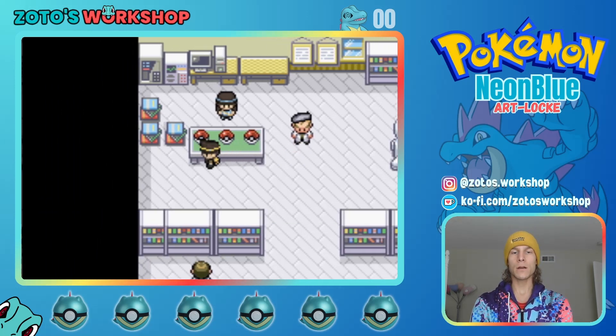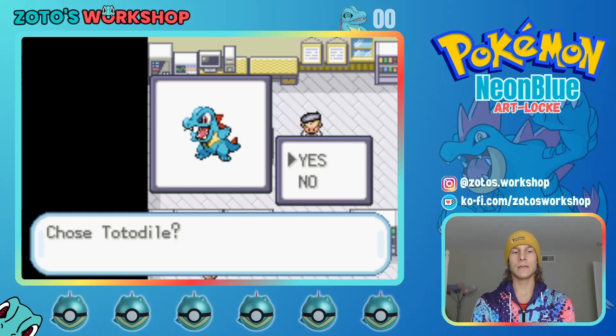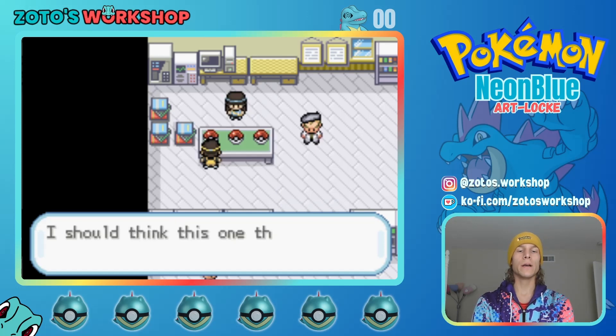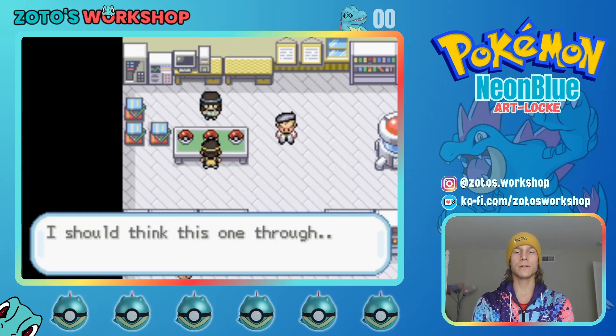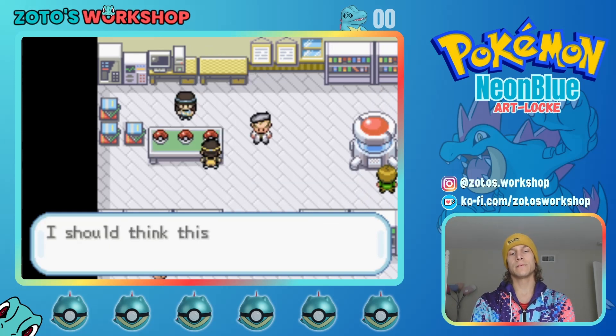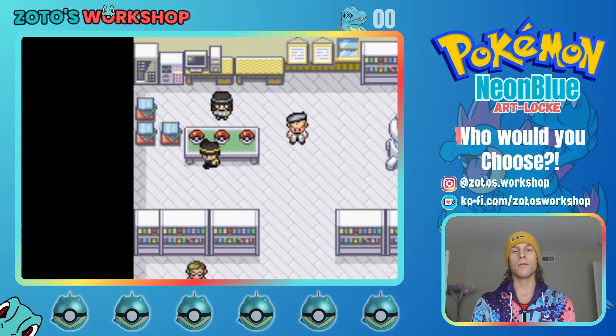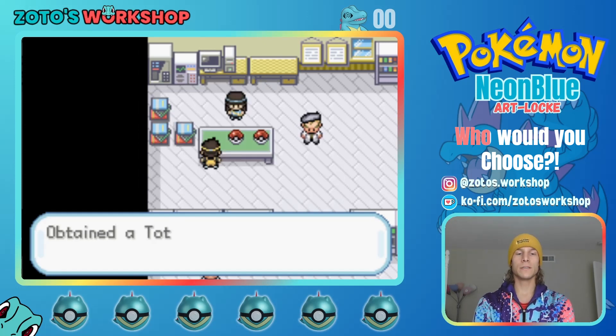Got some grammar in here. Let's see — Totodile. I mean... I'll look at the other ones. I should think this one through. Yeah, not gonna be Chikorita. I do love Cyndaquil, but like — come on. You know what we gotta choose here. Got ourselves a Totodile!